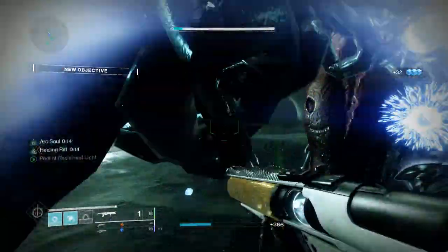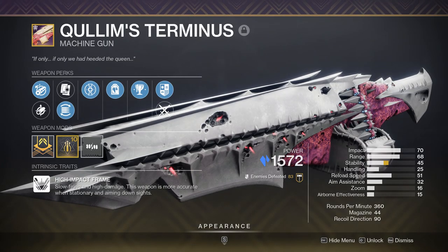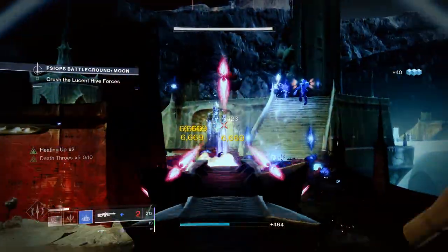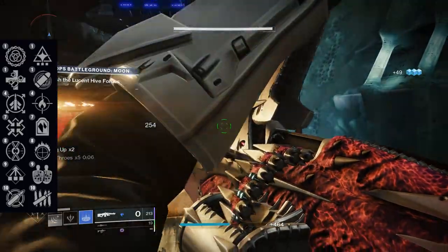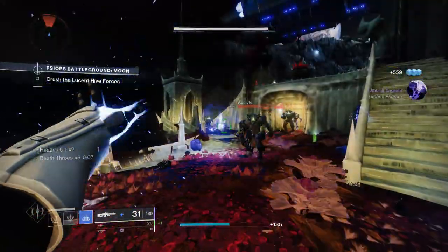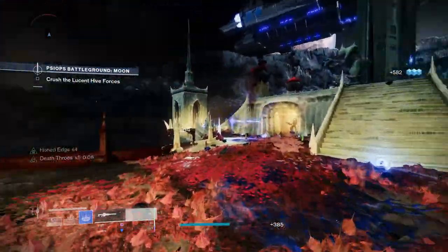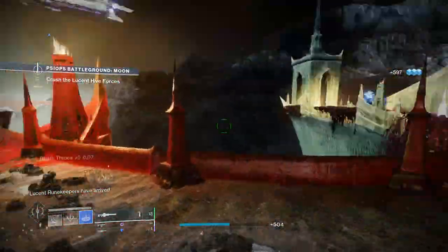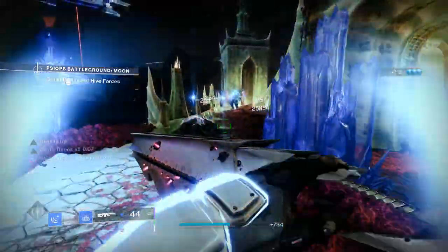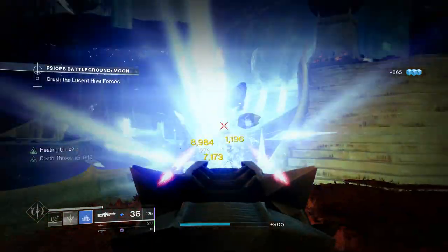Up next, our only heavy weapon for the video — the old fan favorite Quillem's Terminus machine gun. This time around Bungie made it Stasis and gave it a similar perk combination to Ikelos that many of you will enjoy. It's a 360 RPM, though that may turn some people off. The god roll here is Unrelenting and Headstone for the ultimate add clear and survivability build. The first column can also roll Stats for All if you care about reload, but speccing into the magazine and masterwork covers that. Building around this roll with Stasis fragments to make crystals break quicker and deal more damage is absolutely the play, and Unrelenting will keep you in the firefight longer.